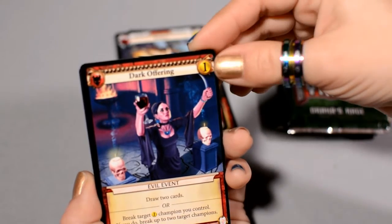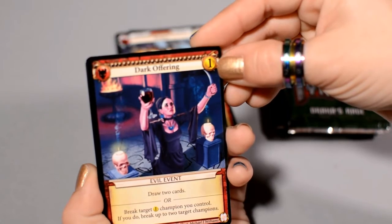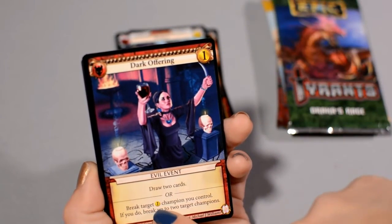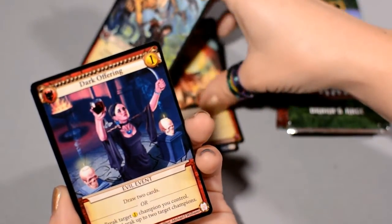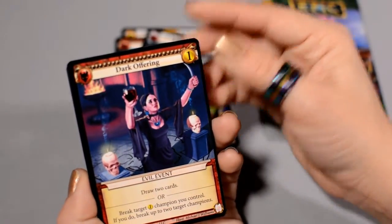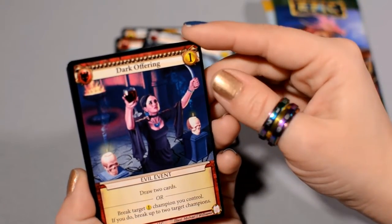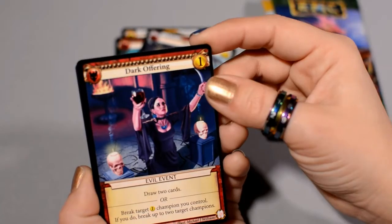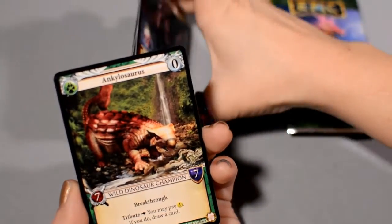Dark Offering — pretty creepy art there. It's an event that costs your gold to draw two cards, or you could break a gold Champion. Here you break a gold-cost Champion that you control, and if you do, you break up to two target Champions. Sacrificing your Champions to get some of those other Champions broken. That's dark.